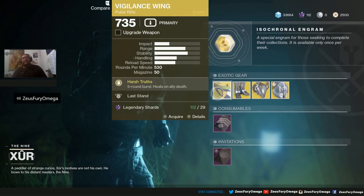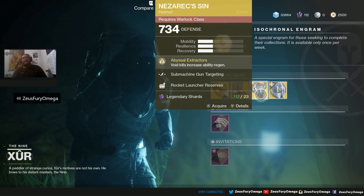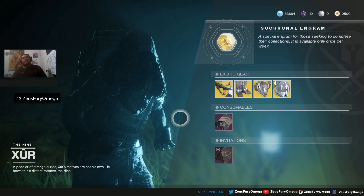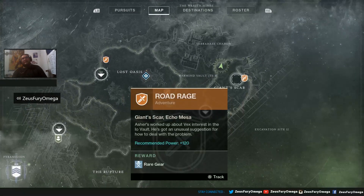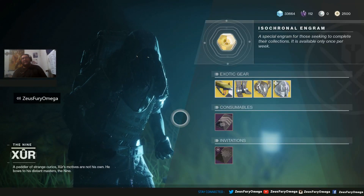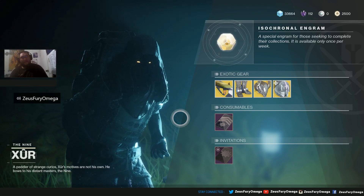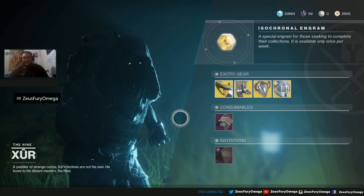All right, quick recap. Weapon of the weekend: Vigilance Wing. For the Hunters: Lucky Pants. For the Warlocks: Nezaric's Sin. For the Titans: Helm 814. And once again, Xur is here on Io in the Giant Scar — just hit that fast travel node into the cave and get your final Forsaken exotic before Shadowkeep starts. We're only a few days away, man. Anyway, thanks for watching. I'll see you in the next one.